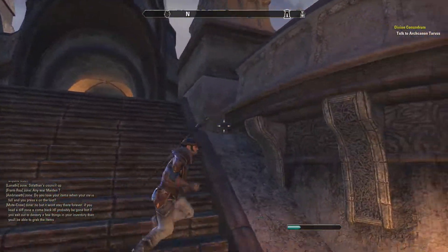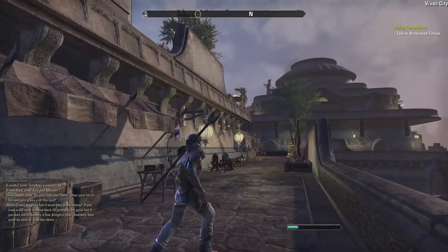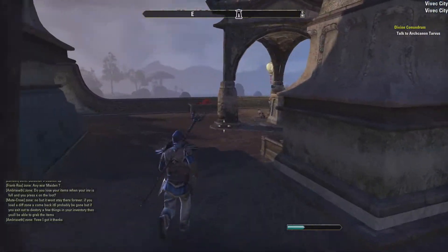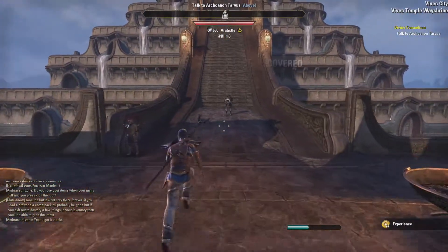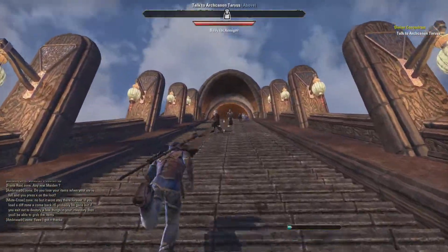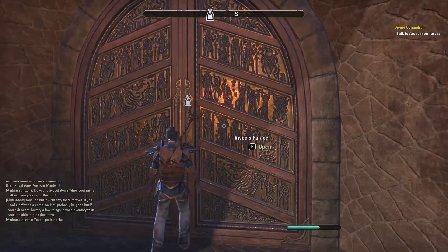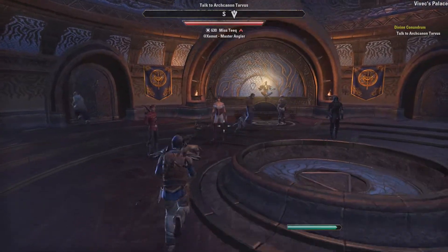We need to head back up to the palace for the divination ritual. There's another Wayshrine — let me grab that; it could be helpful for getting back more quickly to Vivek's temple. We're going to try to limit fast-traveling though, which makes things more interesting. Someone's chanting 'Praise Vivek' — praise Vivek indeed. Let's go say hello and see what happens next.